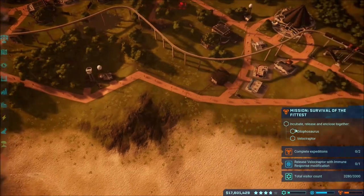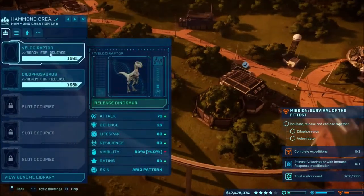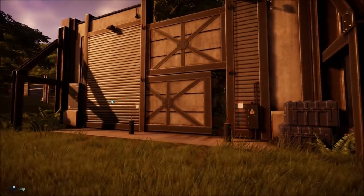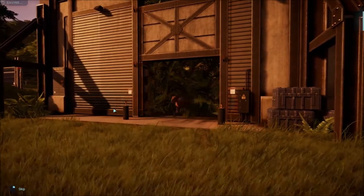The next mission we have is to release and enclose together a Dilophosaurus and a Velociraptor, which I have both in here. So go ahead and release the Velociraptor into the Velociraptor pin with all of the other Velociraptors.